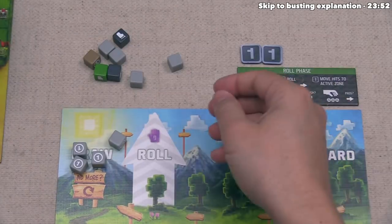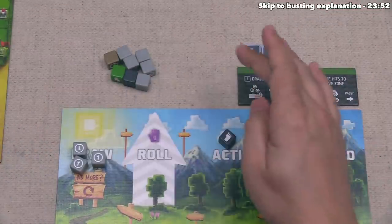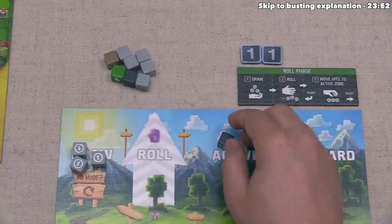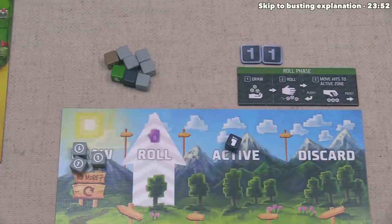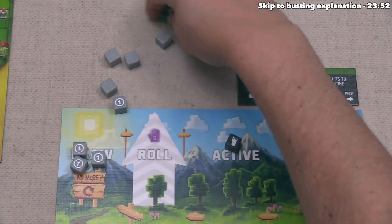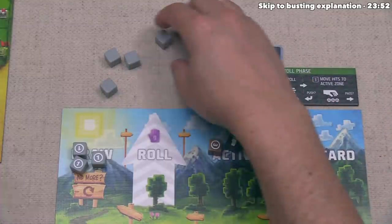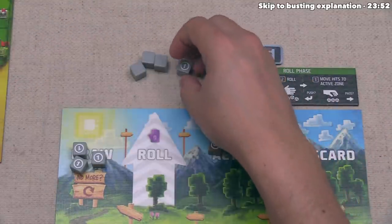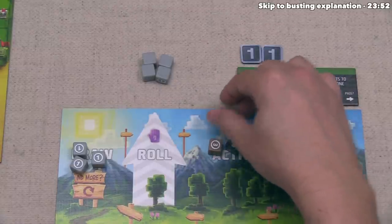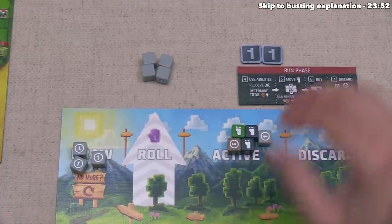Our first roll gives us a single foot. We can push since we don't have three or more dice over here. Note that we might still bust if a die in the active area is flipped to blank after using its ability — as long as at any point we had three dice in the active area we are at risk. But with just one die over here we are fine. Our second roll is quite good: we got a three on the Muggles, a couple of feet, and another one. I don't think we should roll again — let's stop right here.